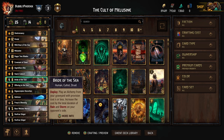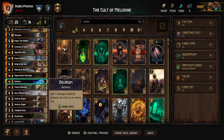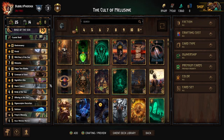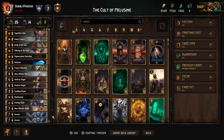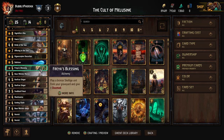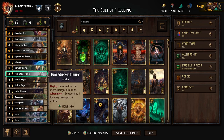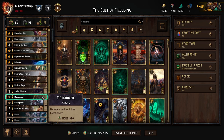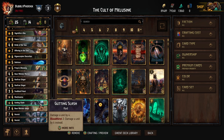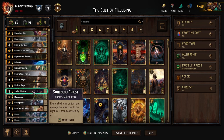Freya's Blessing also got buffed to five provisions this patch and that's a fantastic card. If you think Bear Witcher Mentors are bad, just replace one with another Freya's Blessing. I found the mentor quite powerful so I kept it. We're running a single Marjoram for a four-provision Bride of the Sea option, two Gutting Slashes for control, and two Swallow Priests.